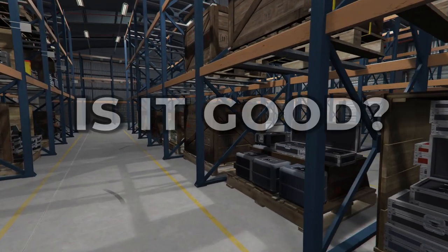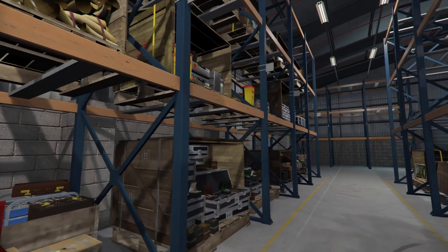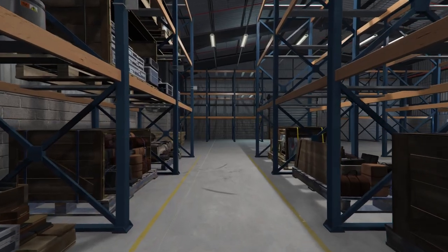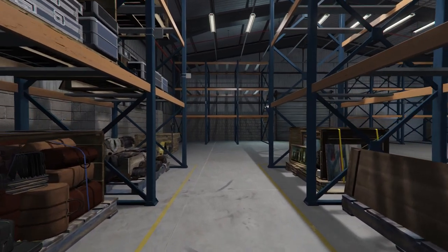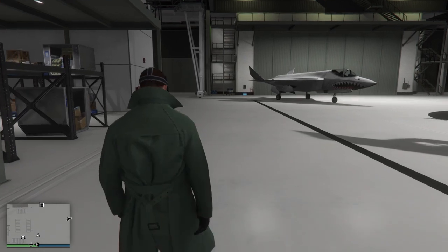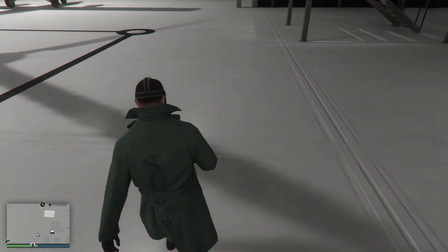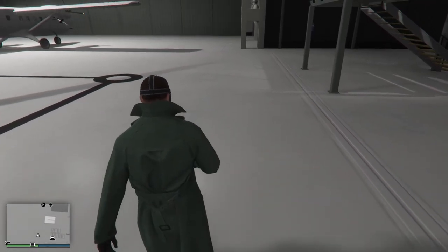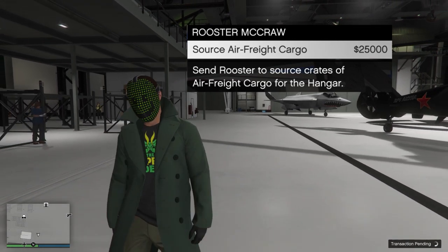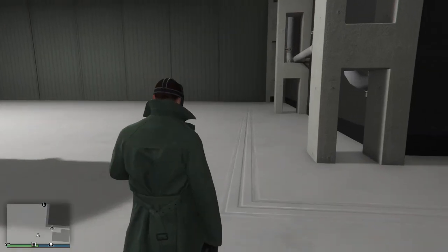Now the question is, is this practical? Does this actually make the Hangar worth doing? Well, no — this kind of makes the Hangar worse. With the triple money permanent increase last year, you can get around $5.8 million for each full cargo type. However, in order to fill that up it would take a very long time, but the missions are completely free. You don't need to pay anything to source these crates, which is why you get one at a time. Rooster will cost $25,000 per crate he sources, so you're losing a ton of profit and saving not an awful lot of time. It's sort of a win-lose situation.